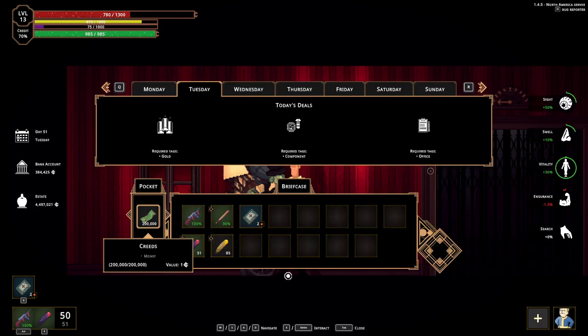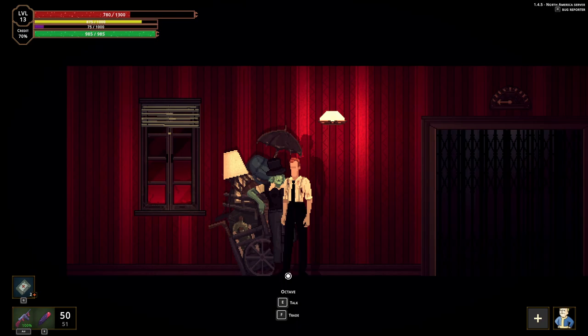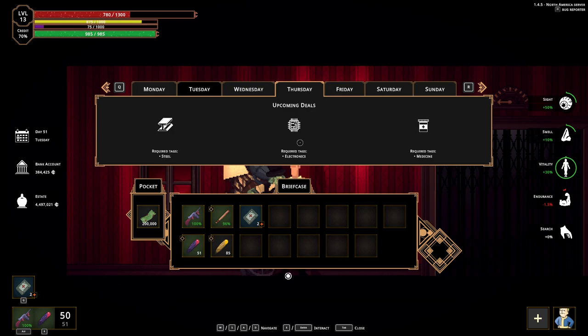One thing most people don't really understand in the beginning is how the trading system works. It doesn't matter what day you are on — what matters is that the trader will buy certain items on certain days. So for example, you can stock up on items with steel or electronics and then sell them on a particular day. But there is a catch.